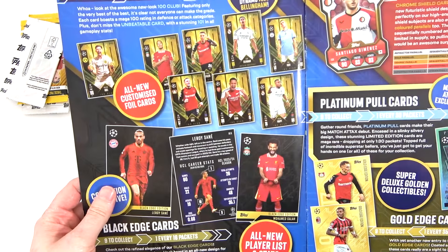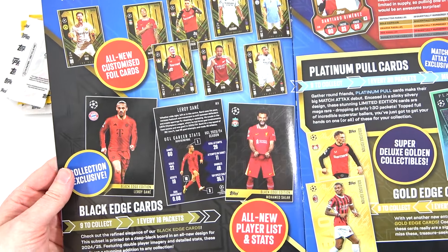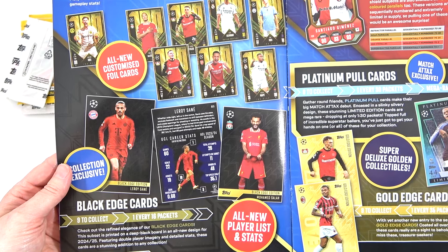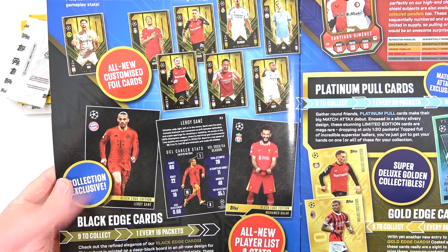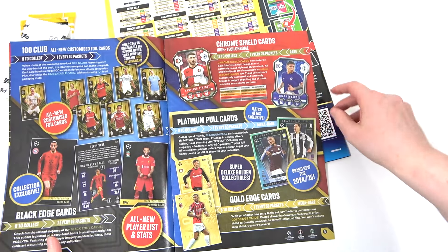We go on to the 100 Club cards - look at those, they are absolutely awesome. Look at that Saliba - nice, nice, nice. The black edges on there are going to be amazing. So who's the 101? We can't see it - oh it is! It's Bellingham. I guess that makes sense.